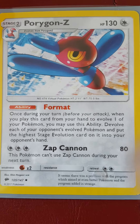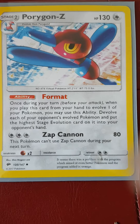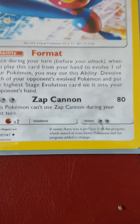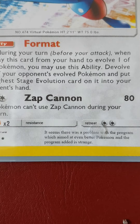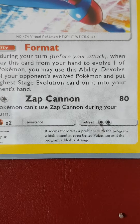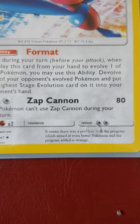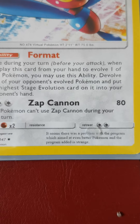So Porygon Z evolves from Porygon 2. It seems the program which aimed to create an even better Pokemon resulted in something strange.